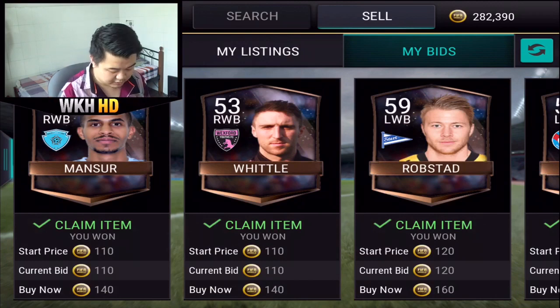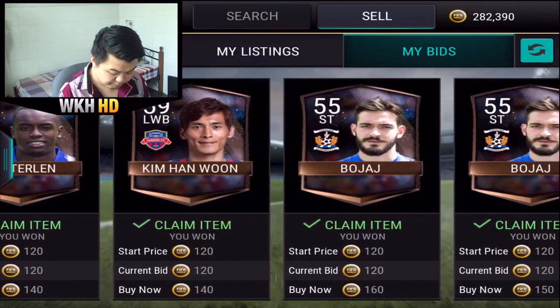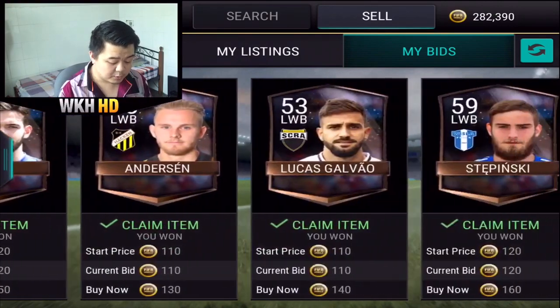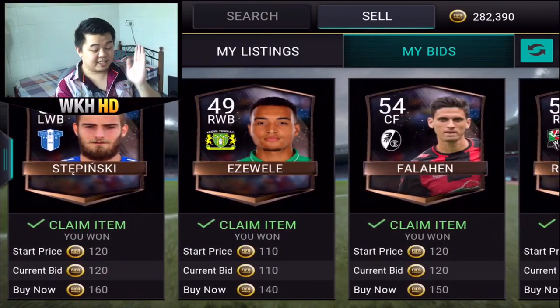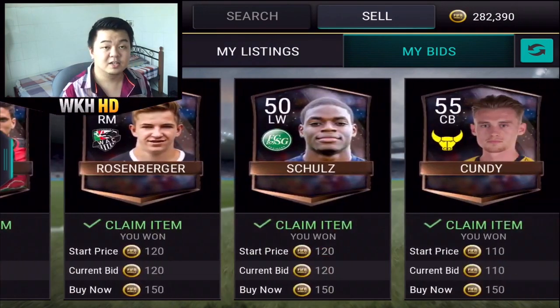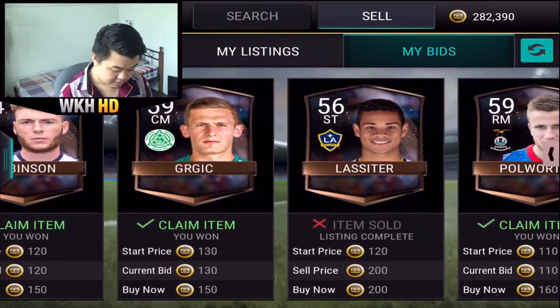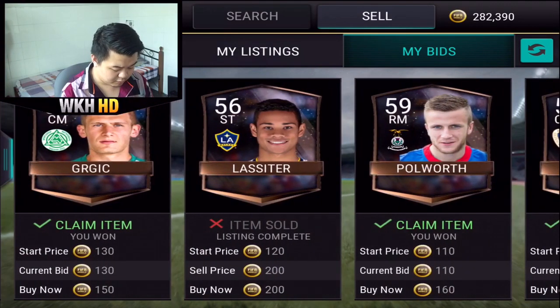But nowadays it's really easy — you don't even have to snipe. You just place your bid and that's it, you're gonna get the players. As you guys can see, I got quite a lot of cheap players: 110, 120, 120, 110, 120. This is the result of me sitting here for around 5 to 6 minutes.